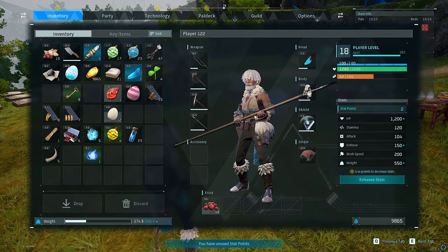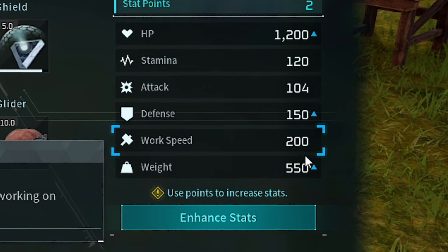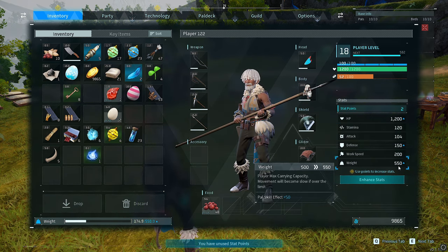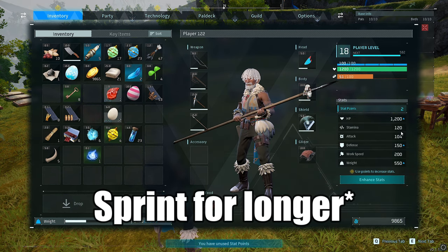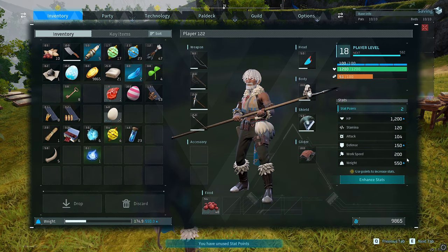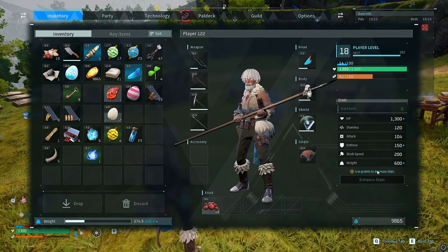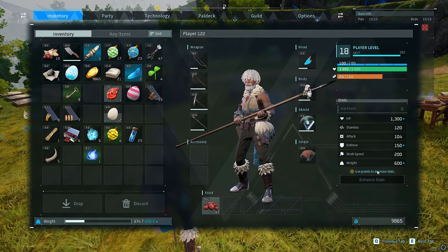In this menu on the right-hand side, you have the stats: HP, stamina, attack, defense, work speed, and weight. The main ones you want to focus on are HP and weight. Stamina is also important because it means you can sprint faster and cut trees. HP and weight are the two most important. Stamina is really good especially when fighting with melee weapons, but if you're using guns or bows it doesn't actually use it. For things like swimming, climbing, and sprinting you will need it though.